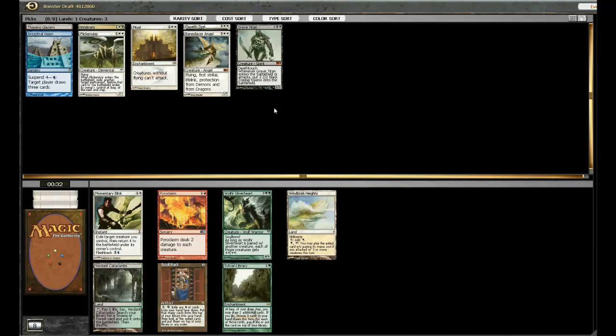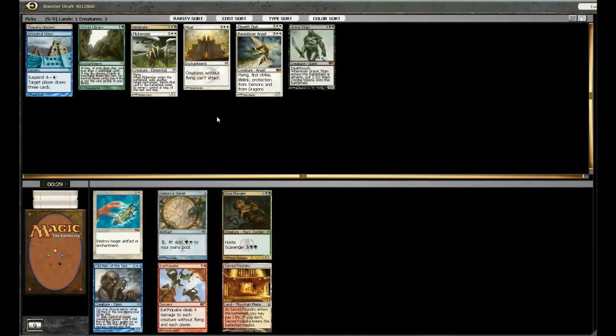Momentary Blink seems okay. I'm a little surprised to see Sylvan Library come back around — the card's actually really good. I might just take it and splash it. I might go into a green-white-black deck, just because this blue is just not happening. I could always go four colors. I think Sylvan Library is good enough that I can take it over Barren Catacombs, but I normally don't like making that pick.